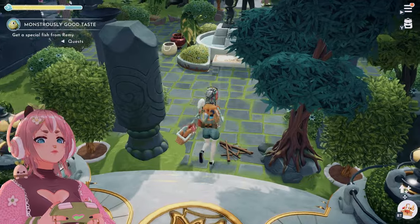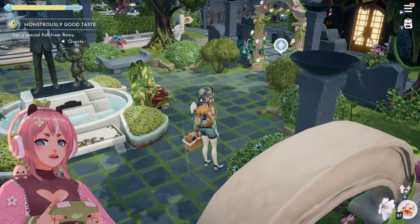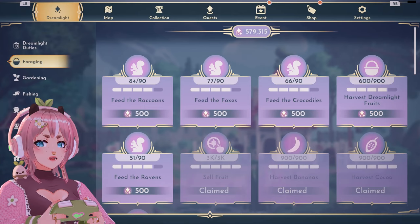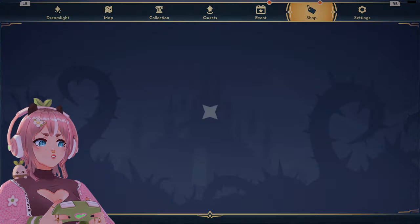The two main things I want to see: Daisy's boutique — that Touch of Magic boutique — and the star path. Let's start with the star path and the premium shop.